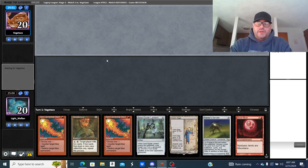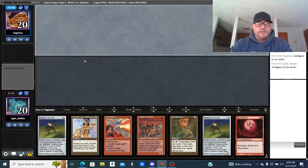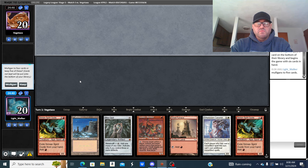Looking at the opening hand — it's a one-lander with a Blood Moon and LED, with Urza's Saga. Two uncastable cards here. Going to mulligan. Yeah, it looks good but I have two uncastable cards. Going to six.